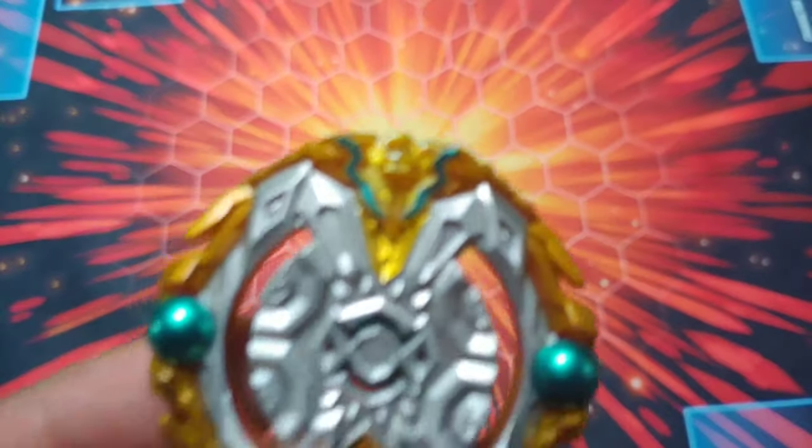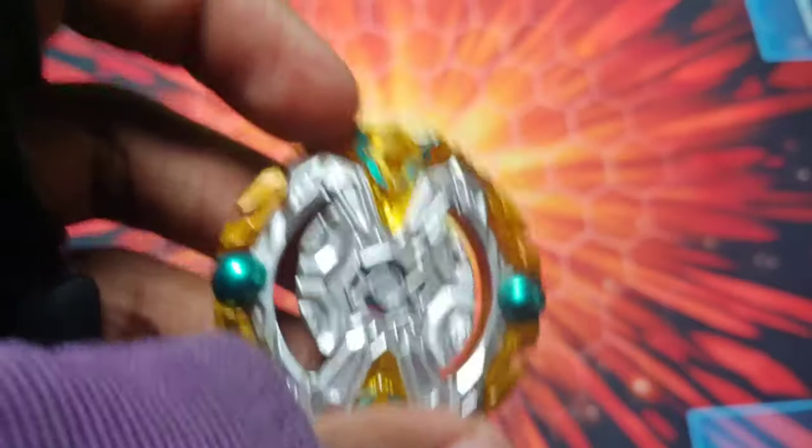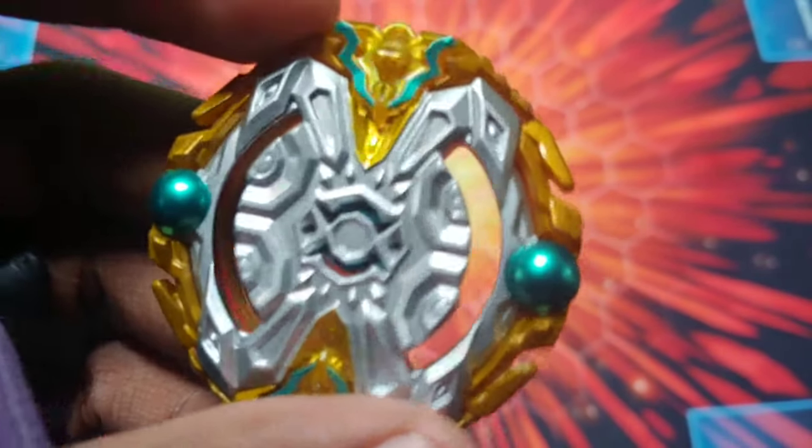It's got these teeth right there, so when it clamps down it actually makes it harder to burst. I've really wanted this layer. Since I already have Hasbro's, I'm just going to use Hasbro's parts on TT's layer for the collector in me.